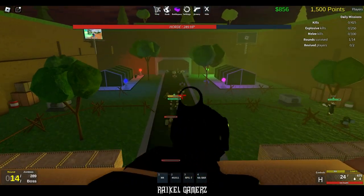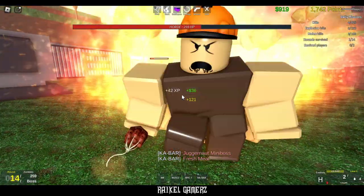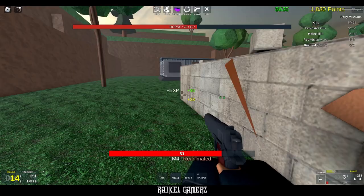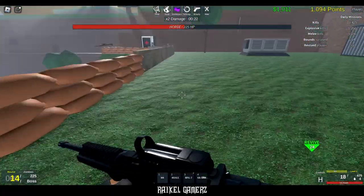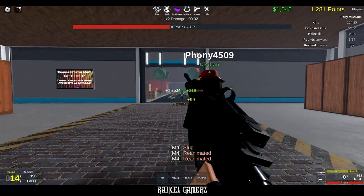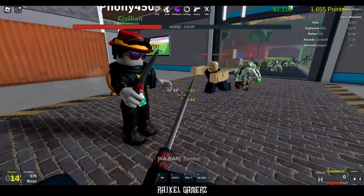Alright guys, so in this game you're basically trying to protect yourself from brain-eating zombies. And I do not lie when I tell you this — that kabar right there is very great for situations when you need assistance while defending a position. Alright, RPG time! Yo, watch out boys, I have a kabar — what kind of name is that, kabar?